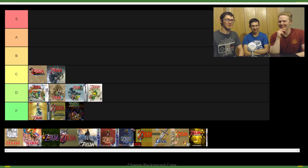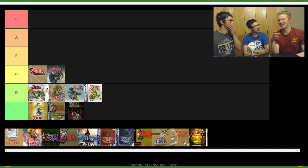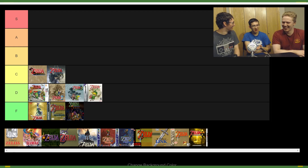So, C tier for Wind Waker. Twilight Princess suffers from some of the same cutscene and pacing problems — it's really slow at the beginning. The visuals are a personal taste issue — it needs more colors. Majora's Mask does darkness better, but some people might like the dark aesthetic. It is actually too dark in terms of visibility though — you just can't see.